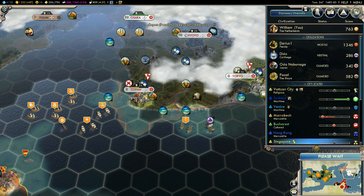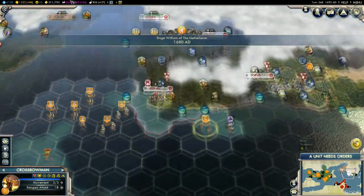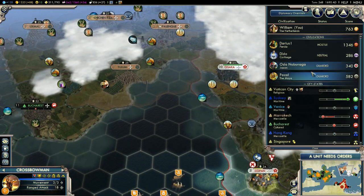Japan and the Aztecs seem to be at war - interesting! Maybe I could ally myself with the Aztecs for now and then screw them over a bit later. That's actually a good idea, so let's maybe talk to Pakal.